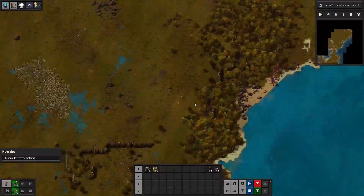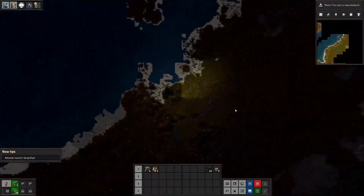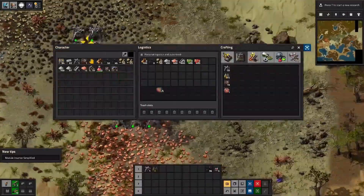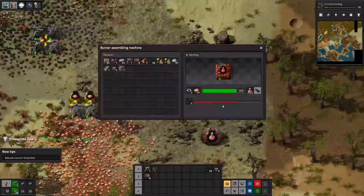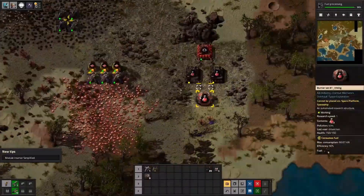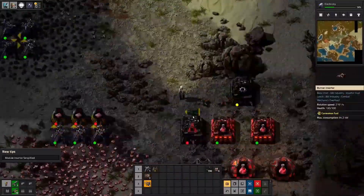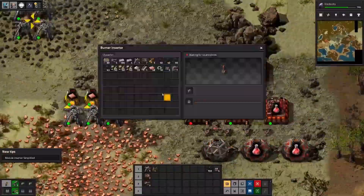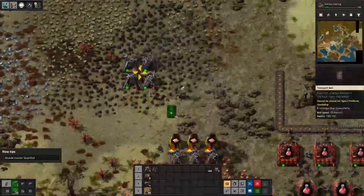Here we go, kind of taking a look around, seeing what we have around us, where the choke points are. Got copper up. This is kind of the first thing for Space Exploration that you start to see as different — you have to use burner assemblers and burner research labs, which is a bit of a departure. In some ways it's actually a little bit easier because you can just have them kind of steal coal from each other, but in others it's kind of a pain.